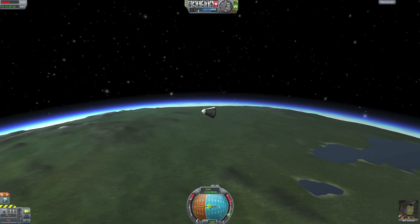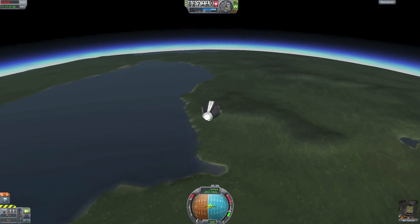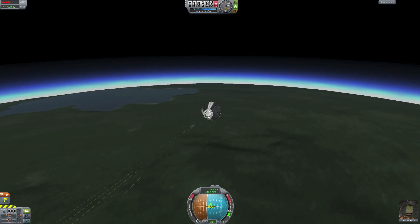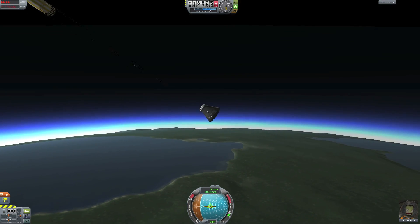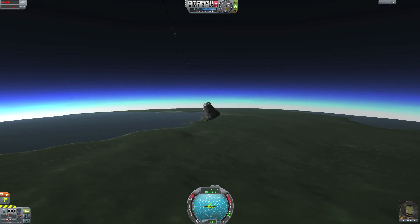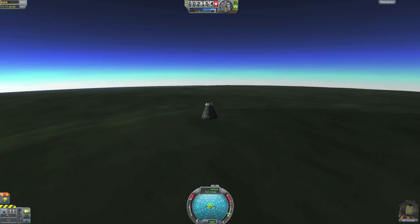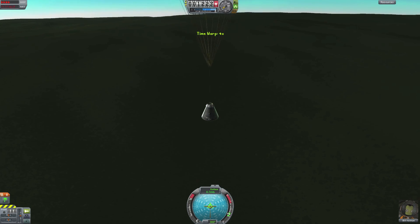We are using physics warp now that we are going through the atmosphere, because I don't have the patience to wait and probably neither do you. We are slowing down — you can see the speed has gone from over three thousand meters per second. Parachute deployment! We are going to land in the mountains somewhere — not a perfect landing, but what can you do? Bill should have thought of that earlier. We want to slow down the physics warp when we reach around 500 meters above the ground, because physics warp can rip the parachute off the spacecraft when it deploys.